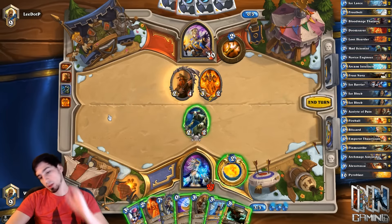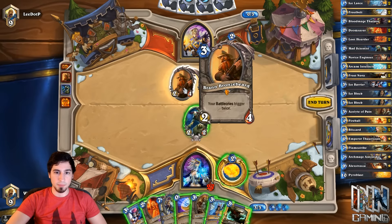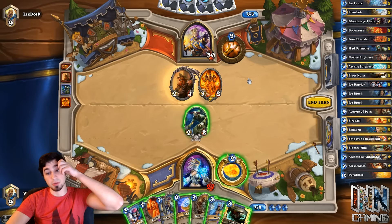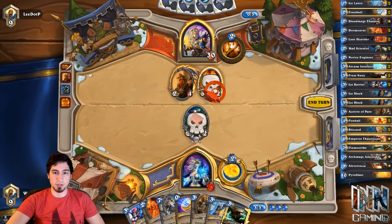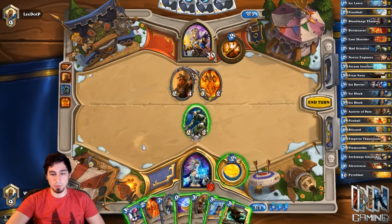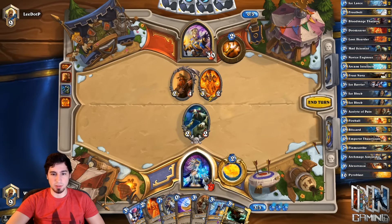If we play Doomsayer, I guess we'd kill the wisp and then play the Doomsayer. We really don't know what kind of priest he's playing — I'm assuming Dragon? Dragon Priest plays Bran, but I haven't seen a Dragon Priest in a long, long time. I also kind of want to just smack the scientist, play the Acolyte, and then on turn five if he decides he wants to play a dragon or something, we can Doomsayer Frost Nova. But the problem is he can Shadow Word Pain, though most priests don't even run that anymore.